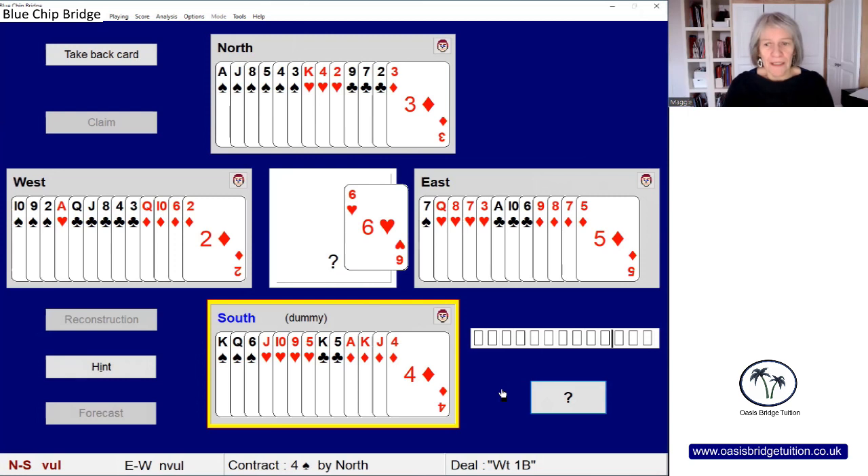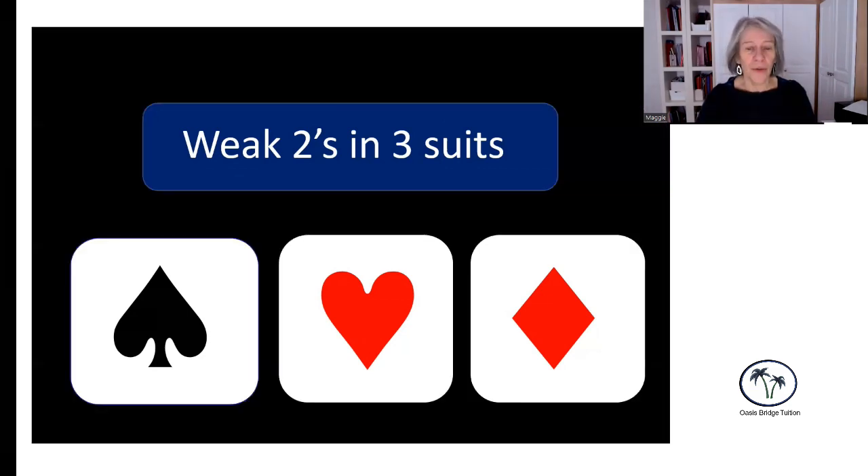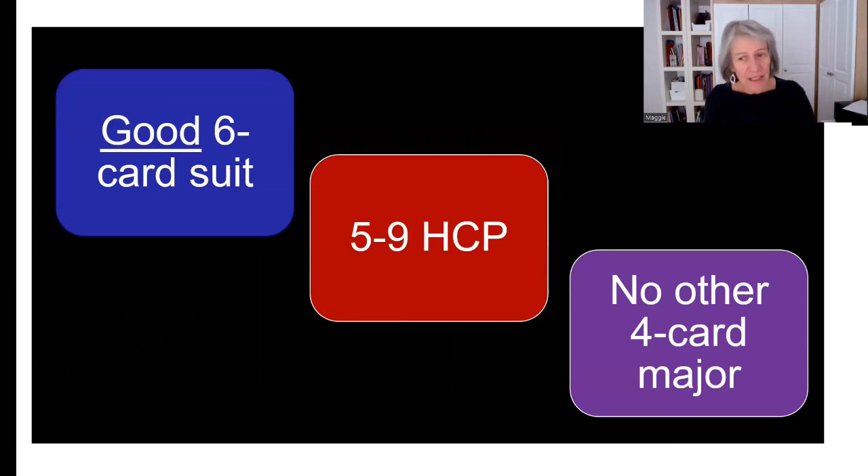That gives us a score of 620. Just to sum up: we've been looking at playing weak twos in three suits — spades, hearts, and diamonds. Our two club bid is reserved for very strong opening hands. The basics of what we need are a good six-card suit, five to nine high card points, and no other four-card major unless you're in the third seat and partner has passed. Do please click like or subscribe if you're enjoying the videos. Goodbye, and have some fun with your weak twos!